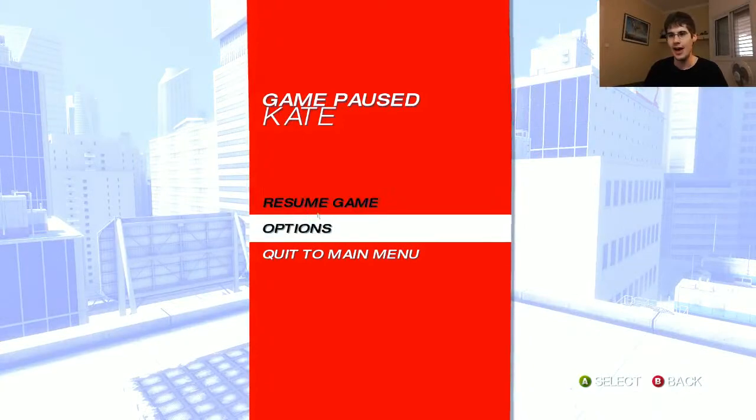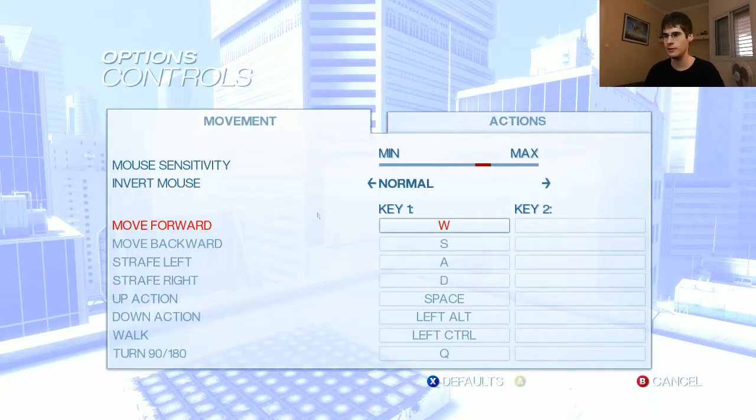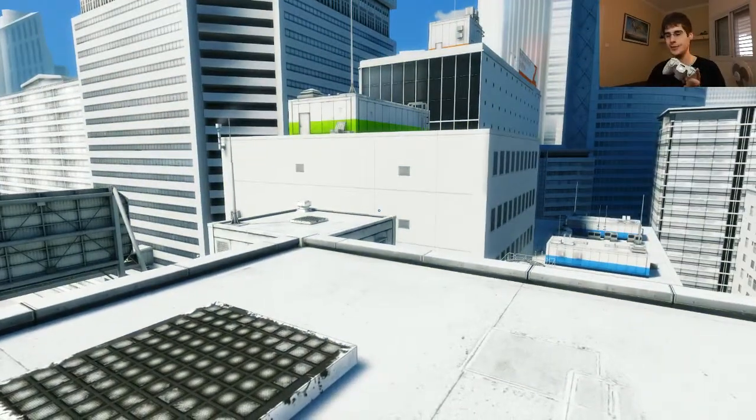Specifically about Mirror's Edge, which I want to talk about today: I went to controls and I couldn't change them — I was freaking out. Luckily, I found that the gamepad setup allows me to change the controls. Mirror's Edge, in case you don't know, is a game about movement. Even lefties use the controller the same way — you use the left stick to move around.